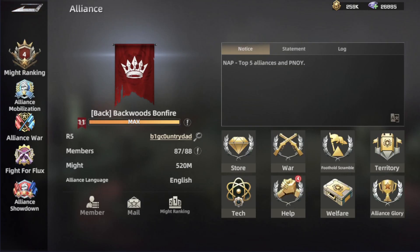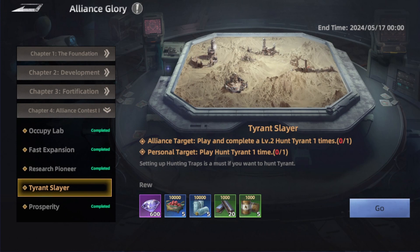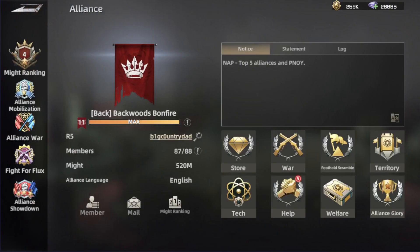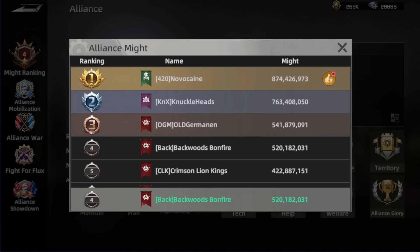The last section is alliance glory — a type of achievement system for the alliance you've joined. These are one-time claims: if you earn a reward like 'Research Pioneer' and then leave and join another alliance, you won't be able to claim it again. You can also see your alliance's rank here — for me it's number four, and the higher the better.